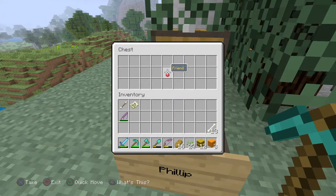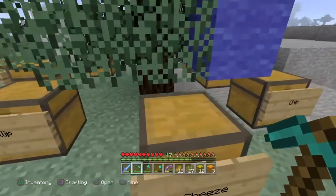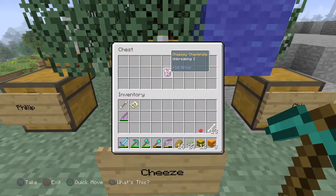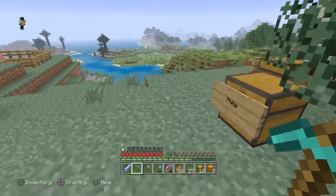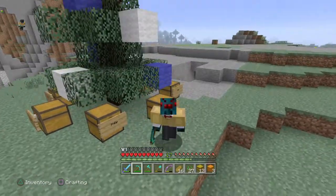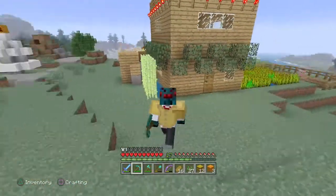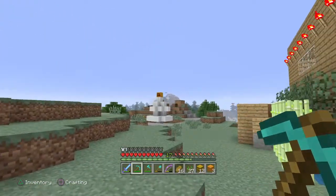Oh, a friend for Phillip! I guess Phillip needs a friend. And then finally me — what's this? A cheesy chest plate! Let's put it on. Nice, got a new chest plate.